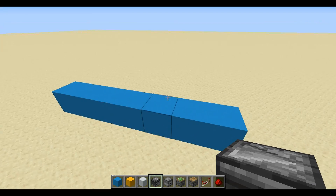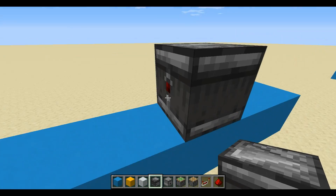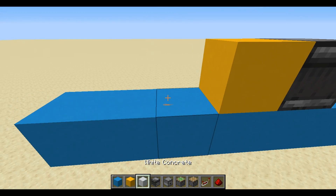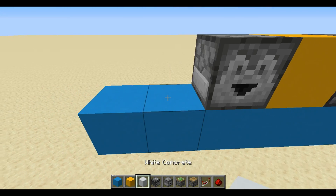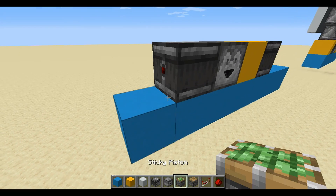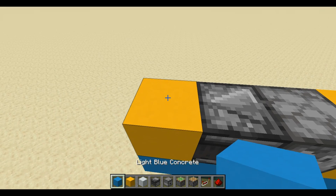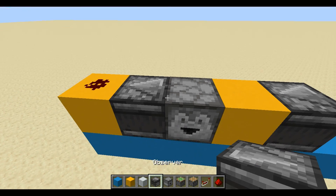Build a 1x7 platform. Count 3, put an observer, then a block, then a dropper, and another observer facing it. Point 3, put a block for the next one.